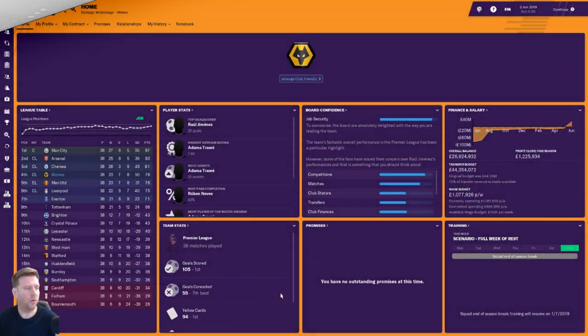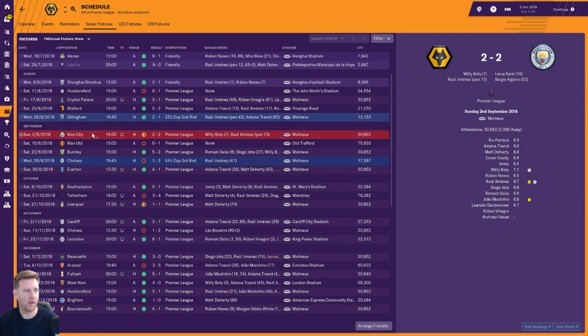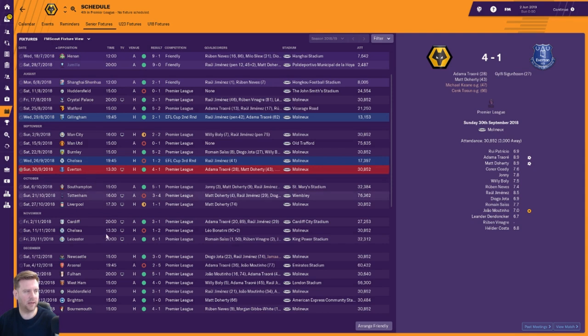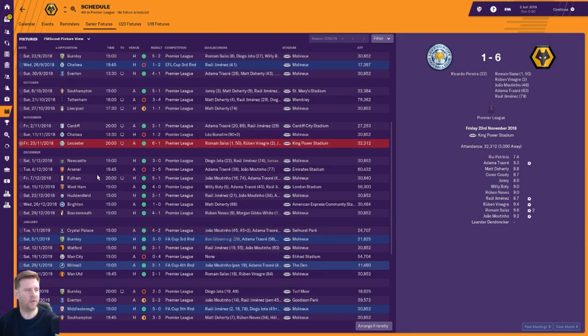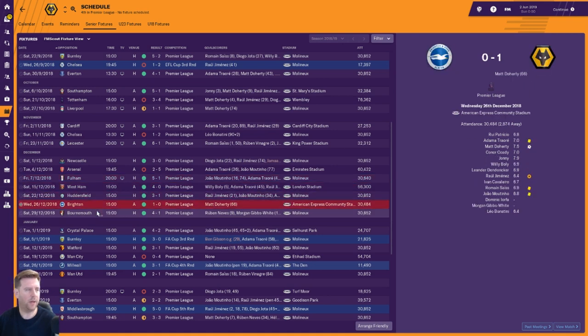Wolves qualified for the Champions League by finishing 4th — an outstanding performance. 23 wins from 38 games, 7 draws and just 8 defeats, plus 50 goal difference. They finished 11 points behind Man City who won the league, but only 5 behind Chelsea in 3rd. Started off the Premier League by losing to Huddersfield, then beat Crystal Palace and Watford, beat Gillingham EFL Cup 2nd round, drew with Man City, lost to Man United, thumped Burnley, then lost EFL Cup 3rd round to Chelsea. Beat Everton Premier League. October: thumped Southampton, lost to Tottenham, drew with Liverpool. November: beat Cardiff, lost to Chelsea, thumped Leicester 6-1. December: one defeat and six wins — beat Newcastle, lost heavily to Arsenal, but then thumped Fulham, beat West Ham, Huddersfield, Brighton and Bournemouth.